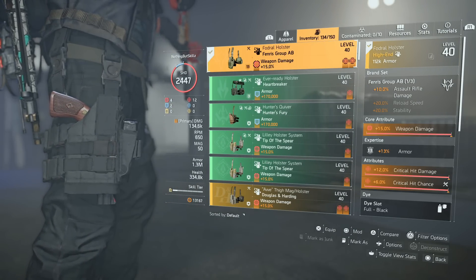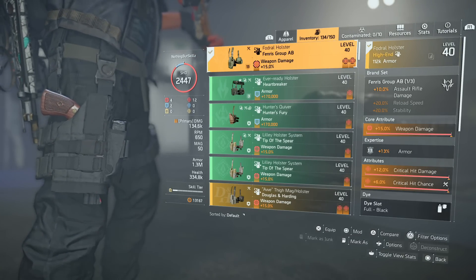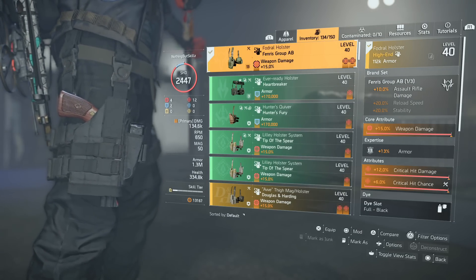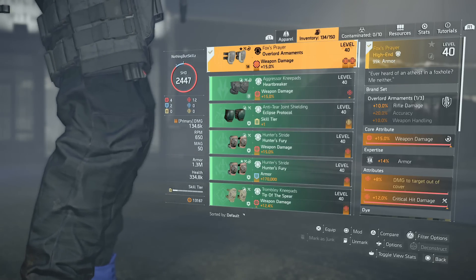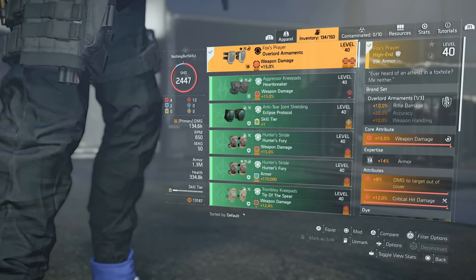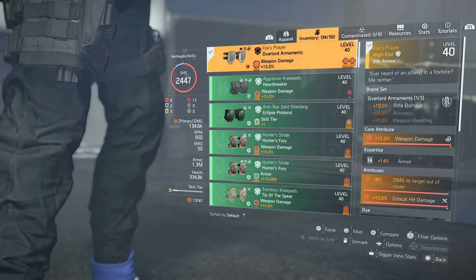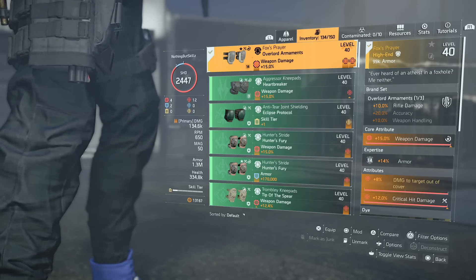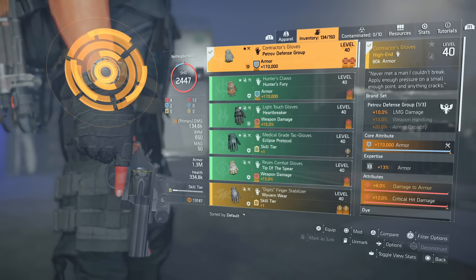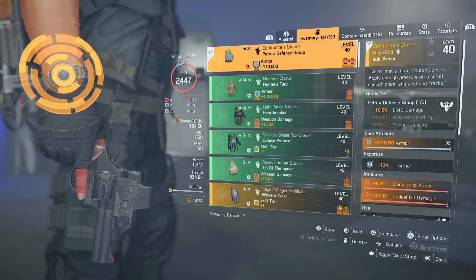For the holster we're running the Fenris holster - it gives us 10% assault rifle damage, 15% weapon damage, 12% critical damage, and 6% critical hit chance. We do have 13% expertise level on here for that extra armor. For the knee pads we're running the Fox Bear knee pads for that multiplicative damage of 8% damage to targets out of cover. On this build we'll have a total of 18% with this and the weapon. We have weapon damage, 8% damage to targets out of cover, 12% critical damage, and 14% armor from expertise. For the contracted gloves - again multiplicative, 8% damage to armor, 170,000 armor rolled in here as our second piece of armor, putting us at 1.3 million. And 12% critical hit damage.